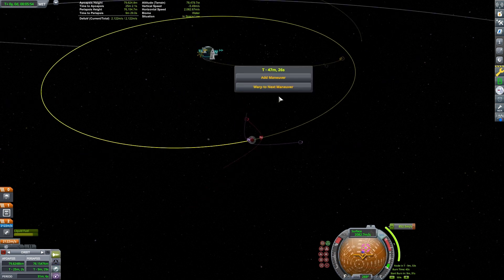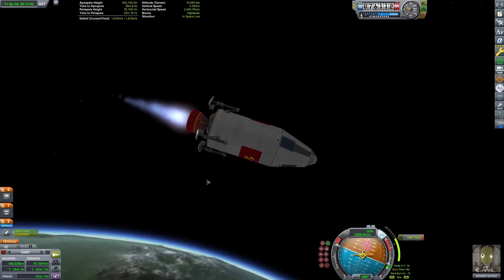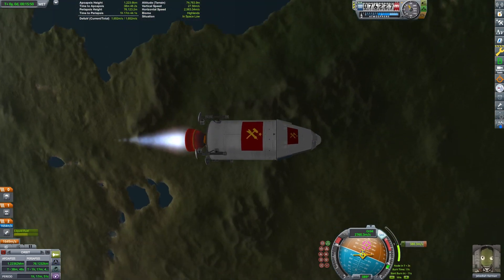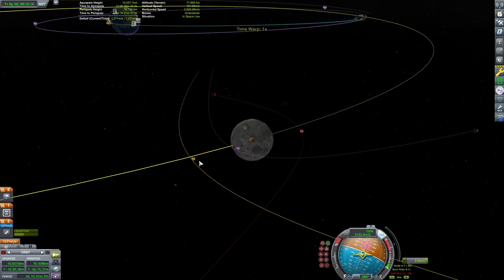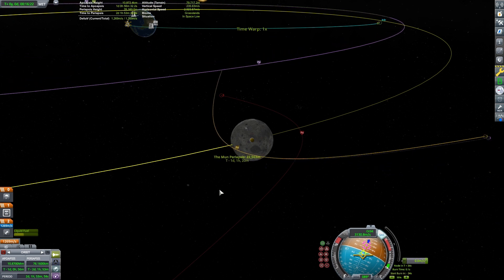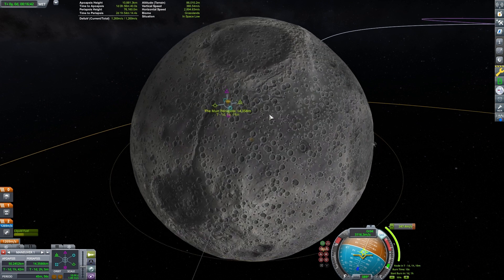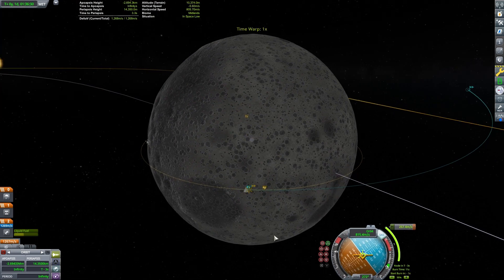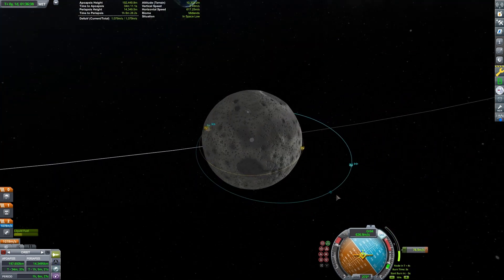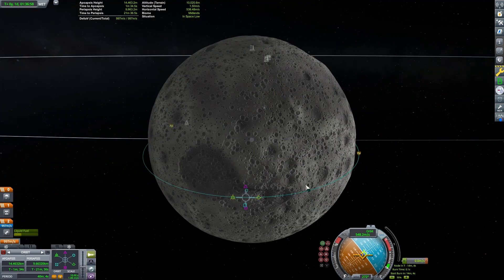We're going to be circularizing around the Mun before landing. This will let us pick where we want to land, since there are many locations on the Mun that make poor landing sites. Our goal is to test how much delta-v we have left over upon landing, so we should try to land somewhere where we don't have to spend extra fuel avoiding surface obstacles. I prefer to land on the light side, and because we are going to circularize, we can better pick our landing site.